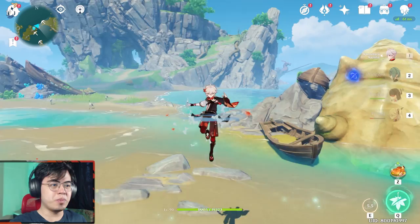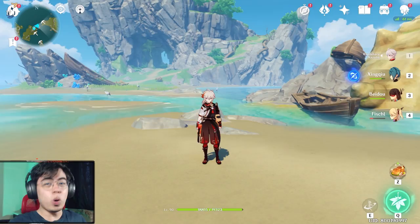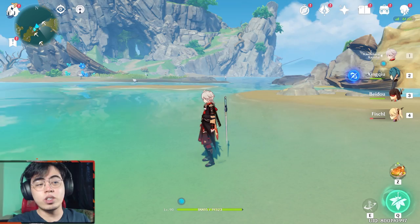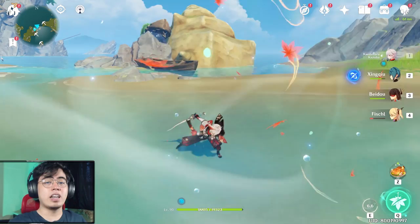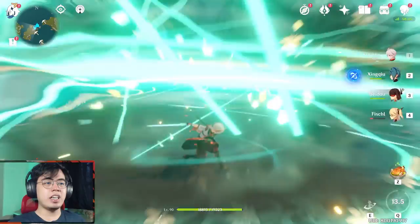Kazuha's basic mechanics: his elemental skill does a jump and then you can do a plunge attack. When he jumps he pulls enemies in, and when he does the plunge attack he also pulls enemies in a little bit. If you hold E it takes a while to charge but you can also plunge attack after it. If you do it while there is an element surrounding you, you will deal additional elemental damage according to the element you swirled on the way up — resulting in an elemental plunge attack. Most of the time you will want to hold E as it doesn't take too long to charge and does more damage with a larger AOE.